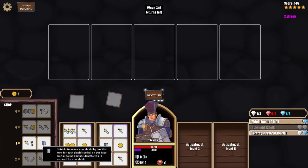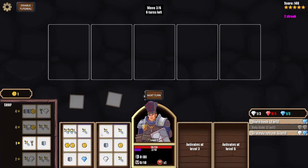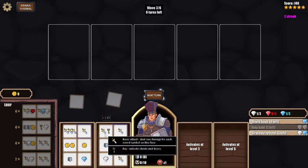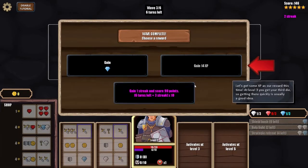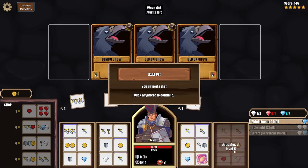On level up I choose Strategic Retreat — increase your shield by one, gain one gold and two health for each shield you have; use only after keeping dice. I consider Aspect of Healing which adds two heart symbols to a non-trap die face. I go with Strategic Retreat. I defeat the remaining enemy, gain one gold, and upgrade a face — adding a key to a die face so I get both benefits. At level three I unlock a third die.